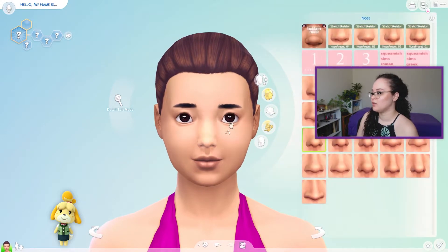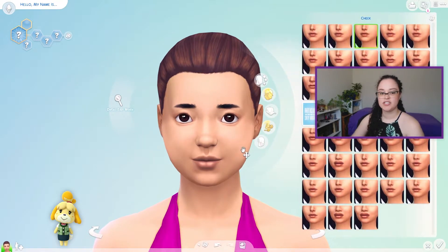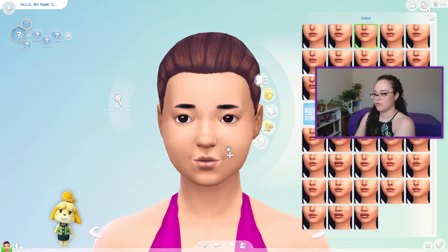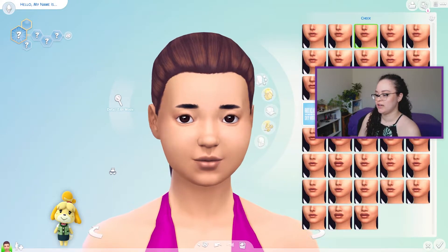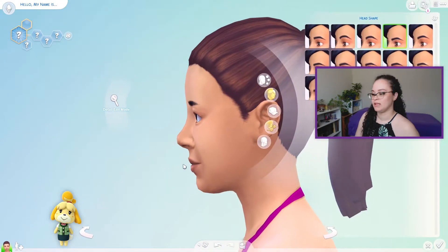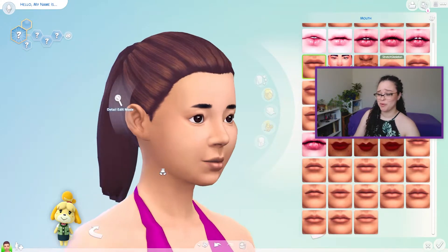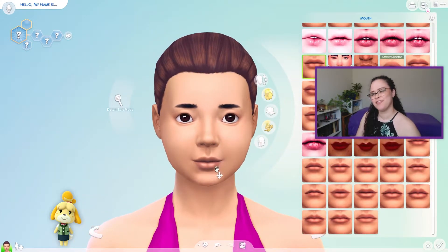Now she's got a cute little nose — that's adorable. Her face is very round, so I feel like this kind of works, and she's got kind of a big mouth and like a big cheek area. I don't know how I feel about this nose. Can I bring her forehead out a little bit more? See, it's tricky because I'm trying to put cartoon animal proportions onto a human face, so it just looks a little bit odd.